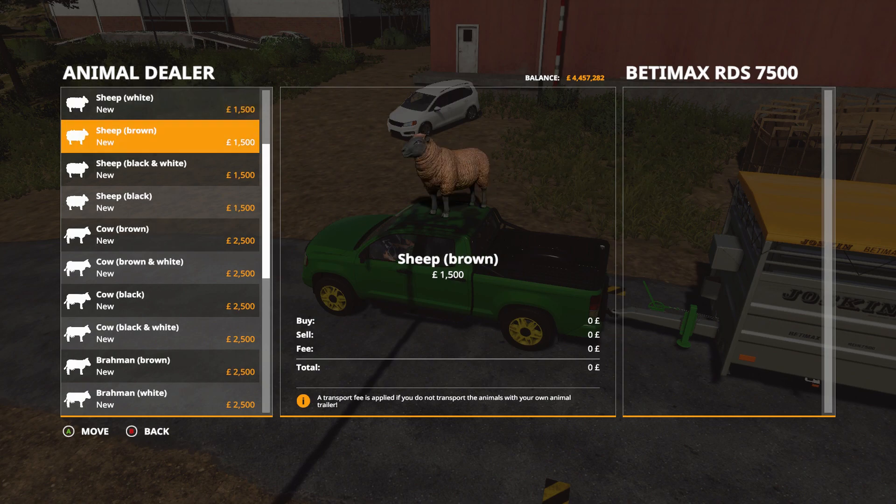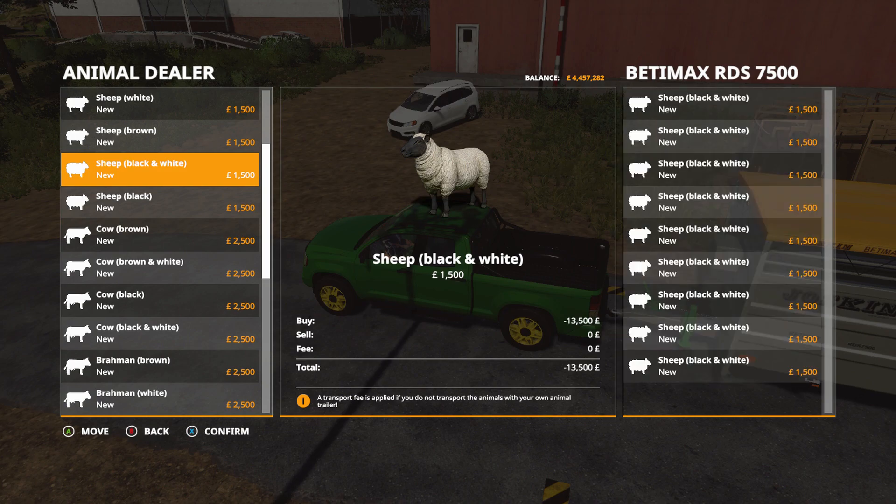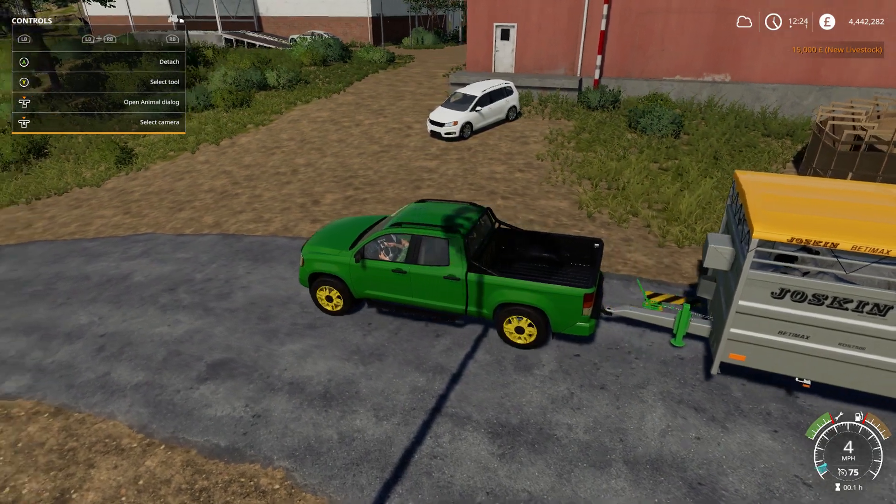I think we'll go with the black and white sheep — purchase those. One, two, three, four, five, six, seven, eight, nine, ten — looks like we've got ten sheep there. Fifteen thousand pounds. If we go through that dirt road I think it's actually quicker to the farm — makes life a bit easier.